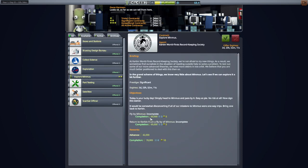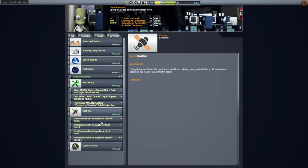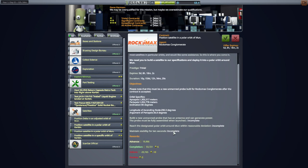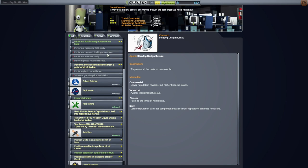We've got: explore Minmus, flyby Minmus, and return to Kerbin from a flyby of Minmus — which seems easy, so let's do that. There's also a full orbit of the moon contract. Once we get the resource scanner that would be nice. We've got room for seven contracts. Though I have to remember that with ScanSat, the resource scanner doesn't work the same way.